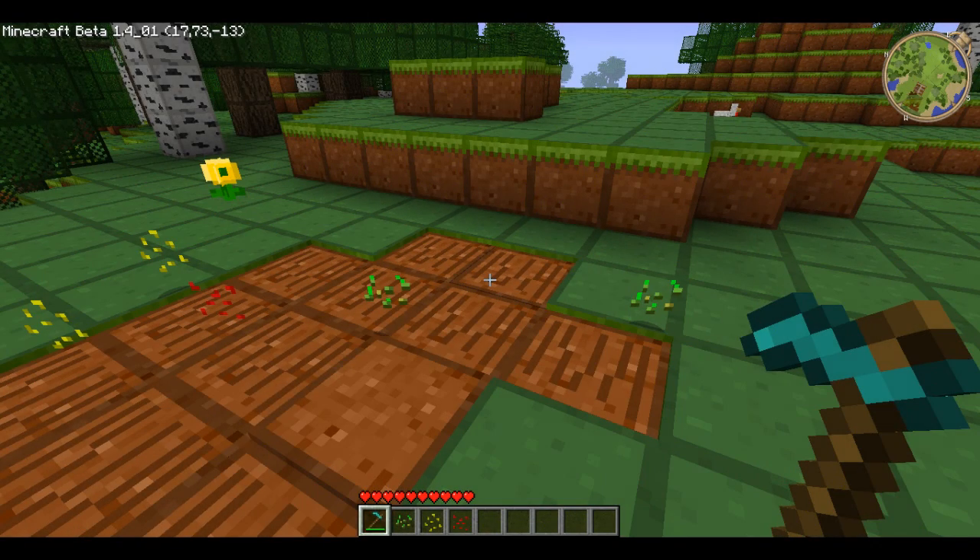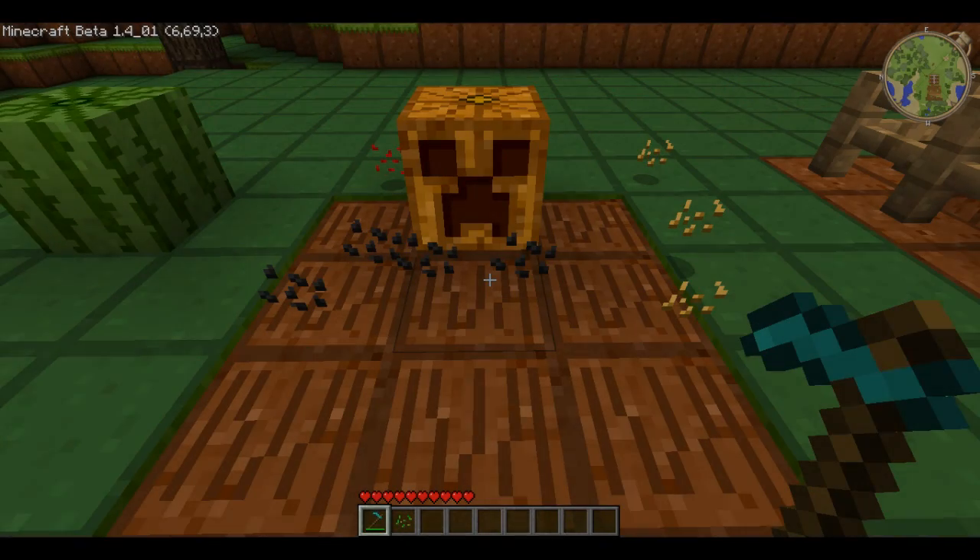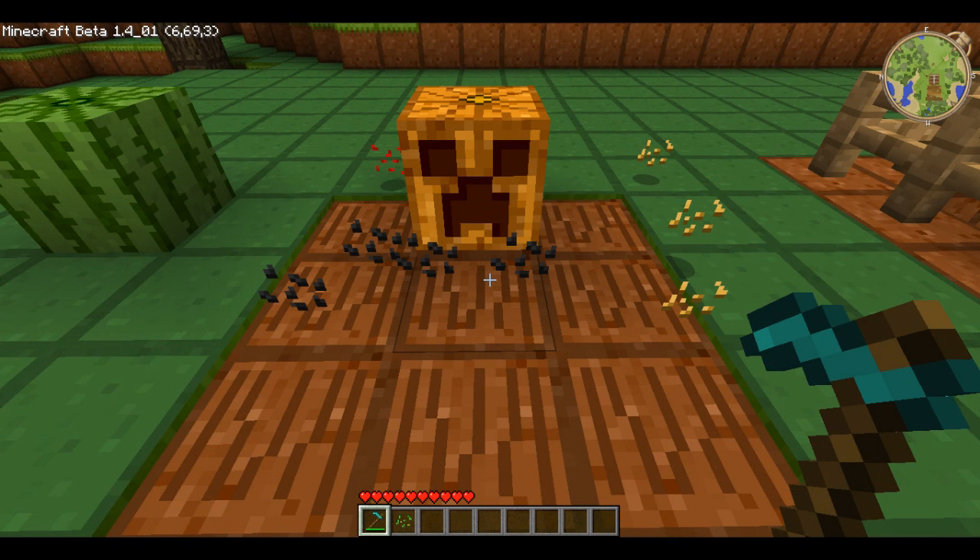Some of the seeds can be found by tilling the ground with a hoe. Without this mod you only get wheat seeds, but with this mod you get a lot more different seeds. Your chances also increase with the better hoe you have — diamonds is obviously the best. For pumpkins you can till the ground, but for a better chance of getting pumpkin seeds you can till the ground around pumpkins found in the world.